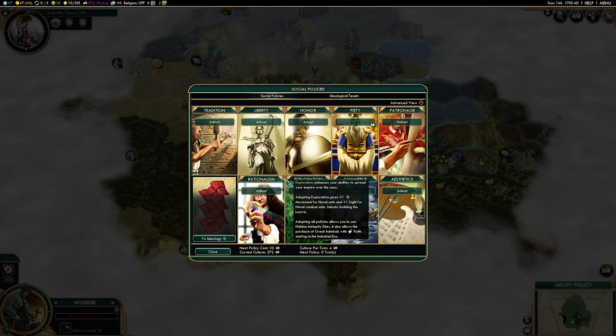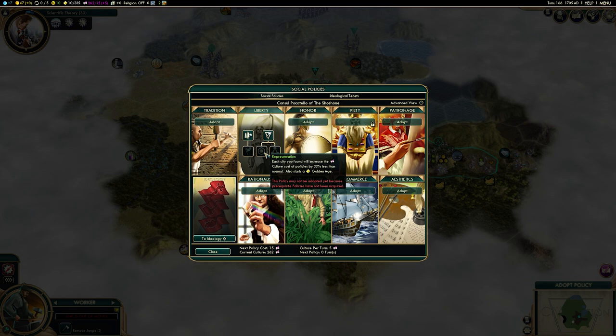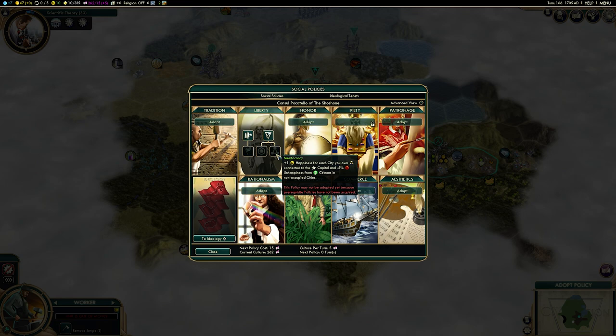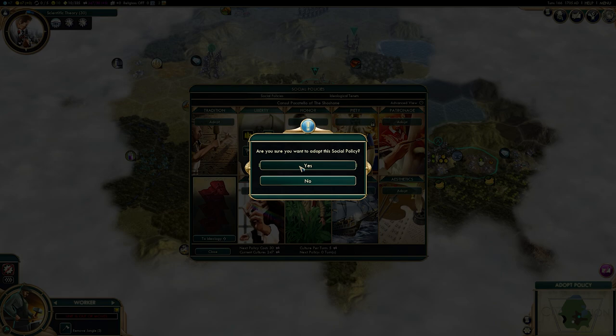Liberty is going to be your friend because settlers are your friend. The Great Expanse gives you more land, so you can aggressively forward-settle opponents or play a more sim-city style, grabbing all the tiles and luxuries. Collective Rule is massive for you because you get a free settler at half cost. Citizenship gets you a free worker near the capital, which is really useful — when you place a city and claim eight to twelve tiles, you're definitely going to get some resources and you'll need workers to improve them quickly. It's a no-brainer to put at least four policy picks into the Liberty tree.